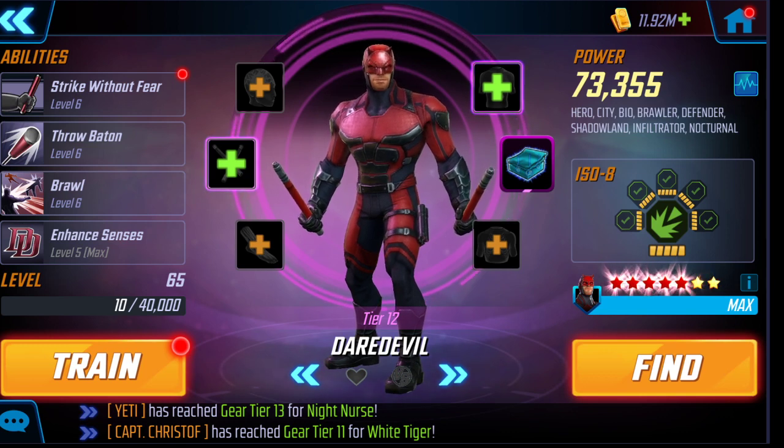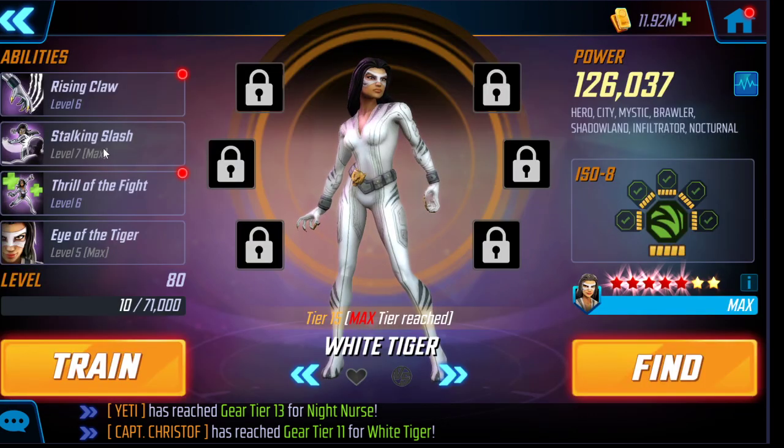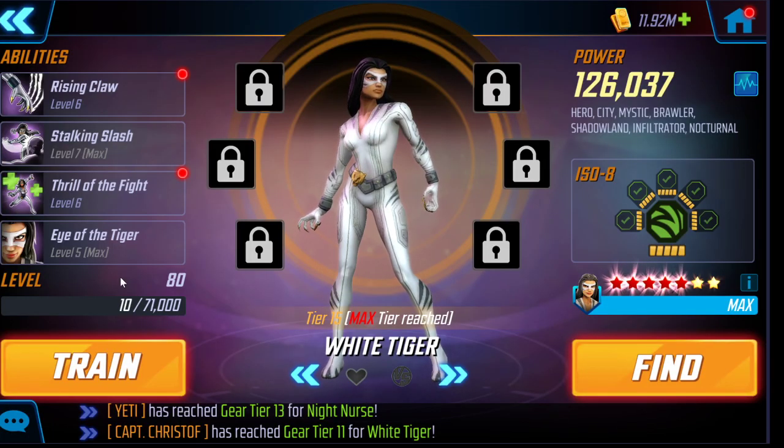The other absolutely essential ability is White Tiger's special. It does a ton of piercing damage — piercing ignores enemy armor. She attacks for 220 piercing on her primary attack, then three more attacks at 140 piercing each. It also applies heal block for one turn, disrupted for two turns, and ability block for two turns. In war, that ability block is amazing against Doom. These are the only two necessary T4s for White Tiger, but she is a brutal damager — I ranked her 11th on my best long-term investment list.